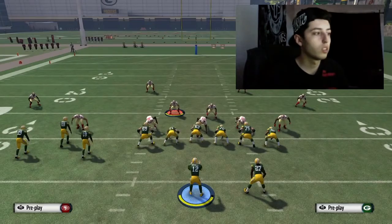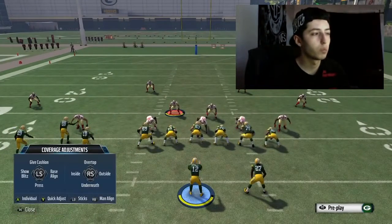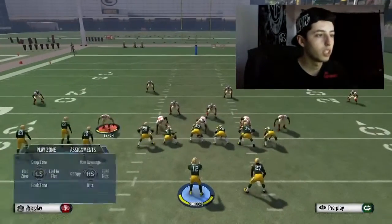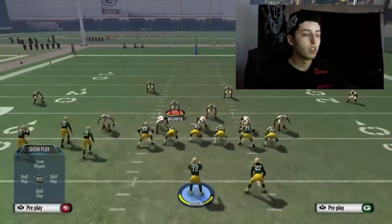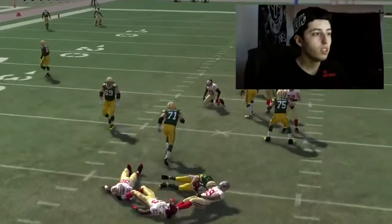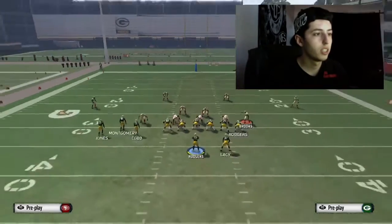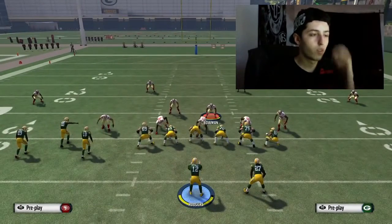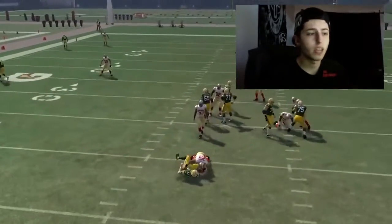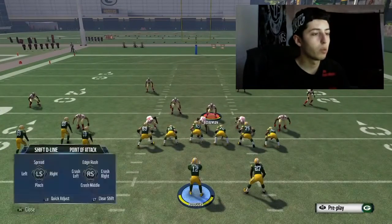All you're going to do on this play is base the line. I'm going to shift and crash my guys just like I would normally, and then I just re-blitz either the guy on the left or the guy on the right. You can see you're going to get double heat on the left side. Sometimes you actually get it right through the middle — it depends on the formation you're playing up against, but occasionally the blitz will shoot up right through the middle.